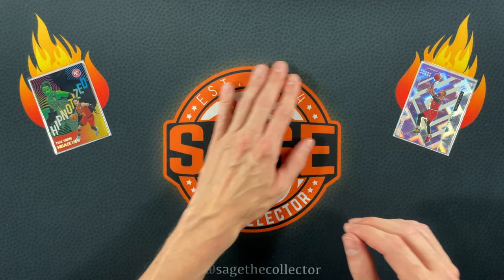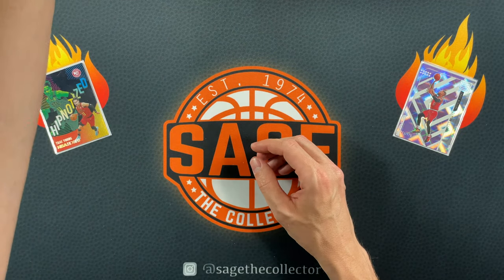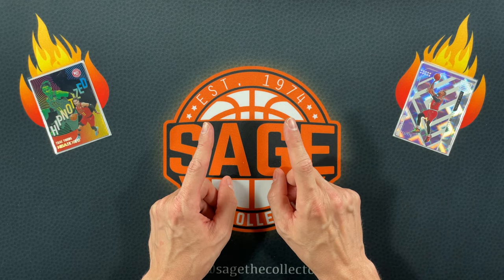Notable pulls from the lost break included a Kelton Johnson Emerald, a red Jonathan Isaac numbered to 199, a silver Cole Anthony Emergent, a green Tyrese Halliburton Instant Impact, and a hollow Zero Gravity of Blake Griffin. So it wasn't the greatest break — if it had been really good I would have been angrier, but stuff happens.